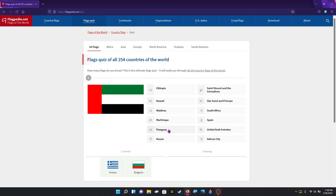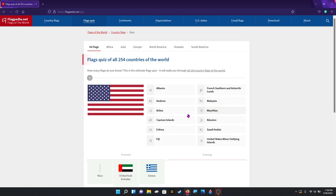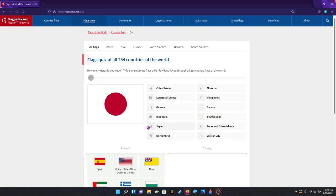That is the United Arab Emirates. That's Niue. I wonder who this one is — well actually it's the United States Minor Outlying Islands. They don't have a flag, but this is the best thing they got. Spain — easy one, see, some of these are pretty easy. I wonder — that's Japan.